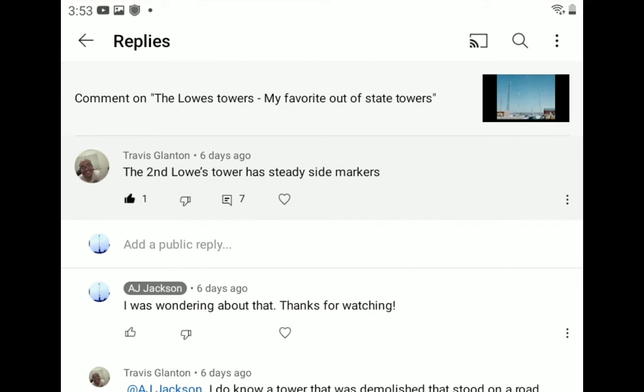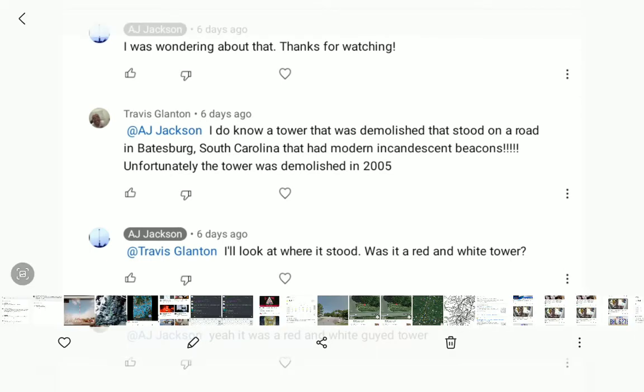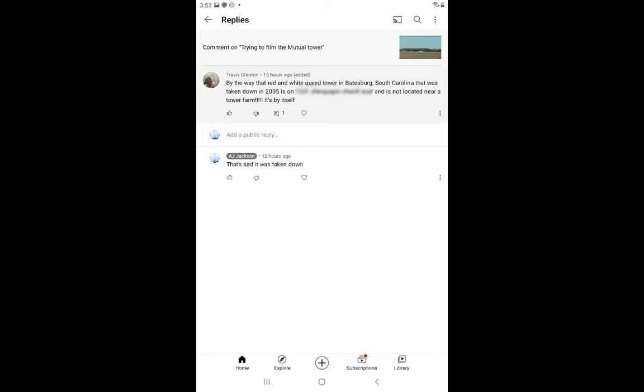I made this video about the Lowe's Towers, and he said something about this tower — a red and white guide tower that used to have a modern incandescent beacon. The way he said it, it looks like it had more than one beacon. He told me where it was located. It's a red and white tower with a modern incandescent, and it was taken down in 2005.